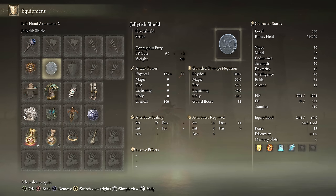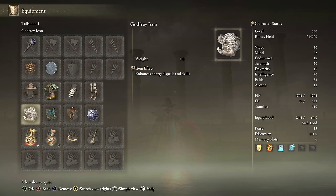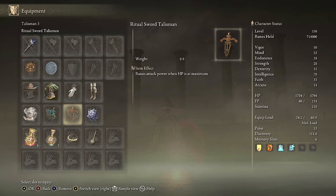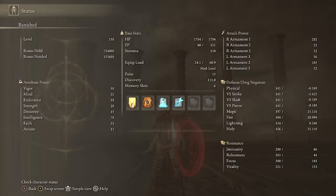For Shard Spiral equipment: Lucette Staff plus 10, Jellyfish Shield, any seal for buffs, Godfrey Icon, Magic Scorpion Charm, Ritual Swords Talisman, Graven Mask Talisman, Magic Tear, Faith Tear. For stats: 50 Vigor, 22 Mind, 18 Endurance, 20 Strength for the Jellyfish Shield, 70 Intelligence, 33 Faith with the Faith Tear. We're using Golden Vow, Hala Shaburi, Terra Magica, and of course, Shard Spiral.